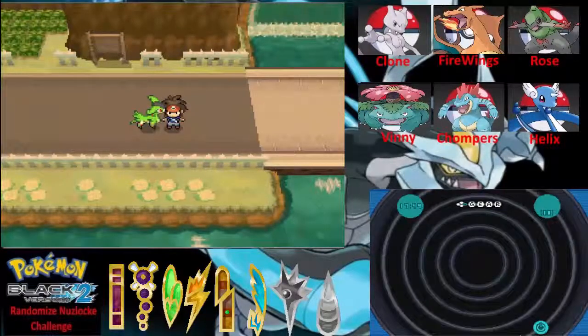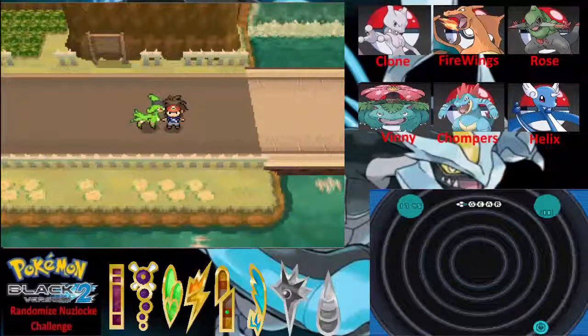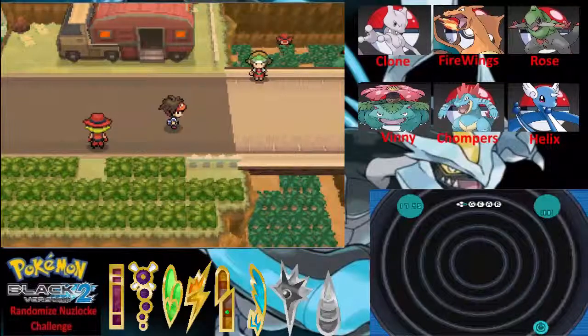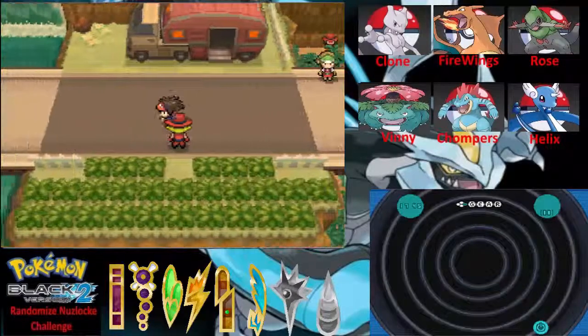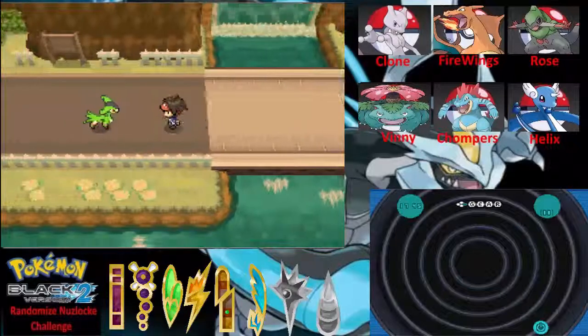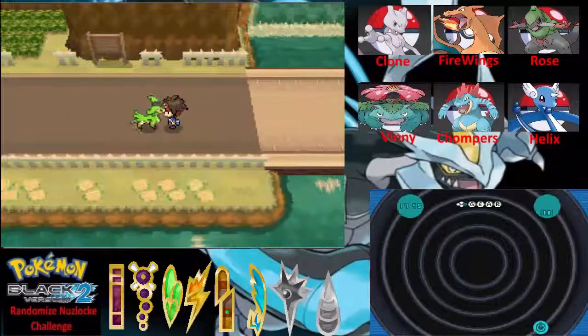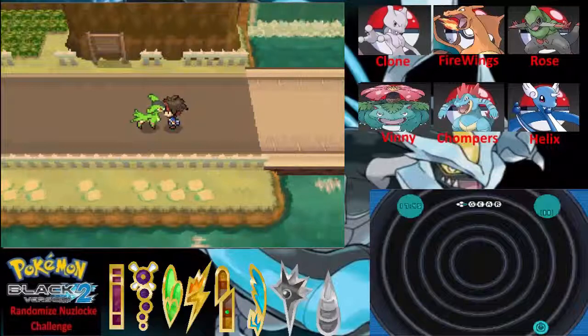What's going on guys, Hellidor here. Welcome back to another episode of my Pokemon Black 2 Randomizer Nuzlocke. My emulator crashed again so I didn't go far — I'm right in front of this legendary Pokemon. The only thing we missed out on are these two trainers who probably want to battle me again. Our last encounter was the final evolution of Rose. I want to see what this legendary Pokemon is!